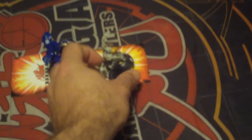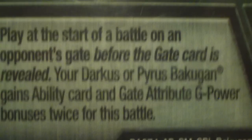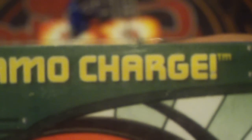So what we're gonna do is take the Bakugan off — and actually it looks like my ten-year-old is activating an ability card. Ability card activate: Dynamo Charge. Awesome artwork there of the powerful Highlash in his anime form. We'll read the text: play at the start of a battle on an opponent's gate before the gate card is revealed — your Darkus or Pirates Bakugan gains ability card and gate attribute G power bonuses twice for this battle. Very, very powerful green ability card — we've seen this one before in the last match. So that Darkus Chroma over there will be getting double ability and double gate bonuses this battle.